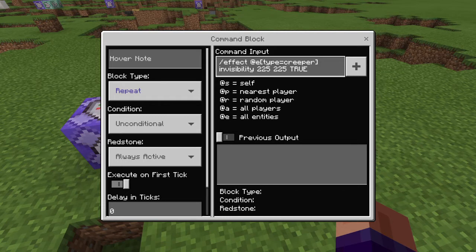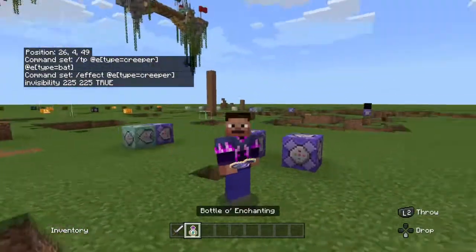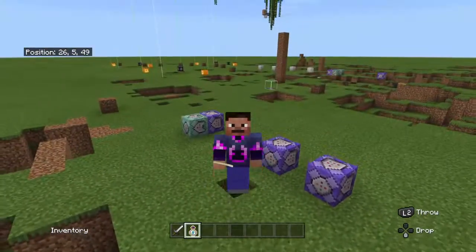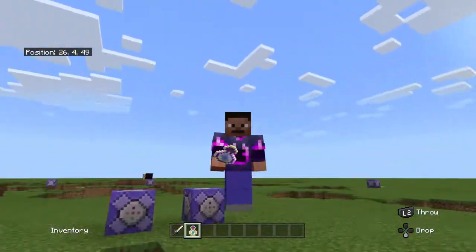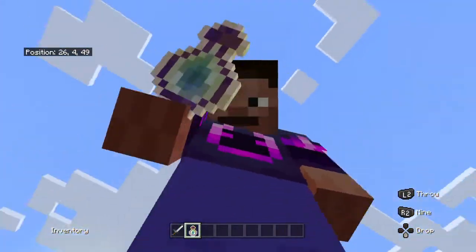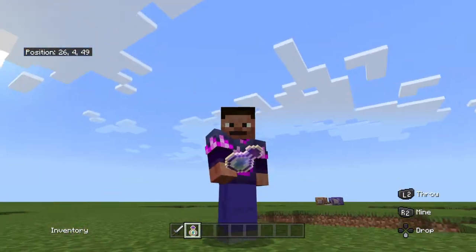This command gives the creeper invisibility forever, since it's repeating always active. Make sure to set it to true — I did uppercase, but you can do lowercase — so it gets rid of the particle effect. And that's all for the guided bottle missile! Hope you enjoyed. Don't forget to like, subscribe, and hit the notification bell. Have a great day, goodbye!